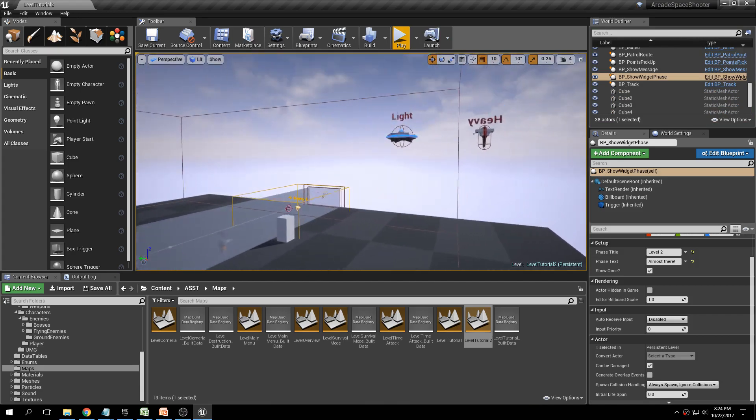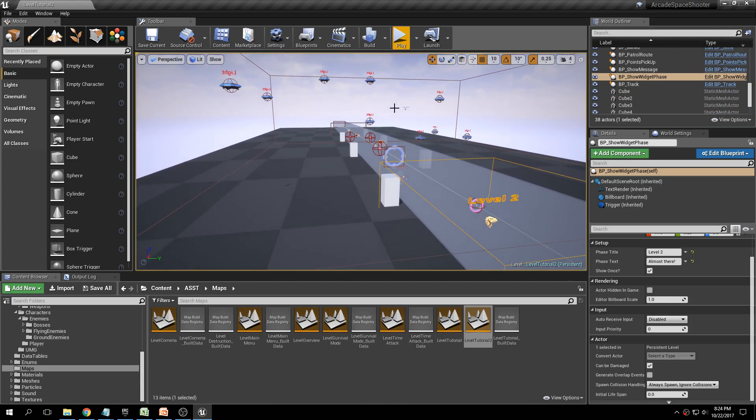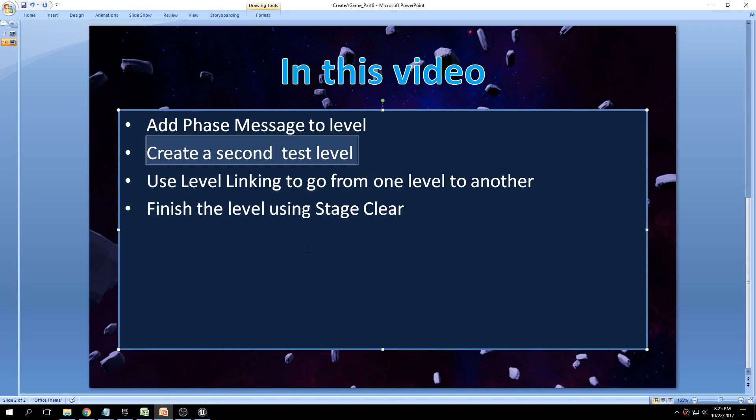Maybe later we'll use this level to add things like procedural debris or a space skybox. But for now, just to show how the level linking system works, we'll leave it as is. Let's go ahead and talk about the level linking system.